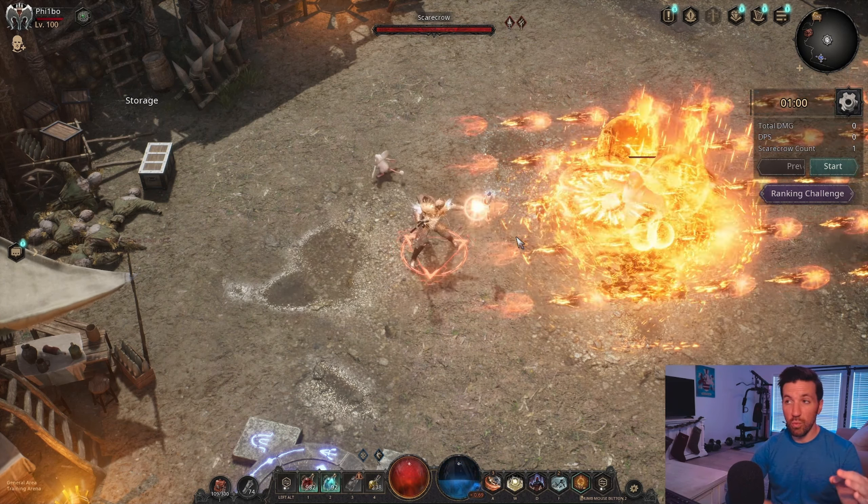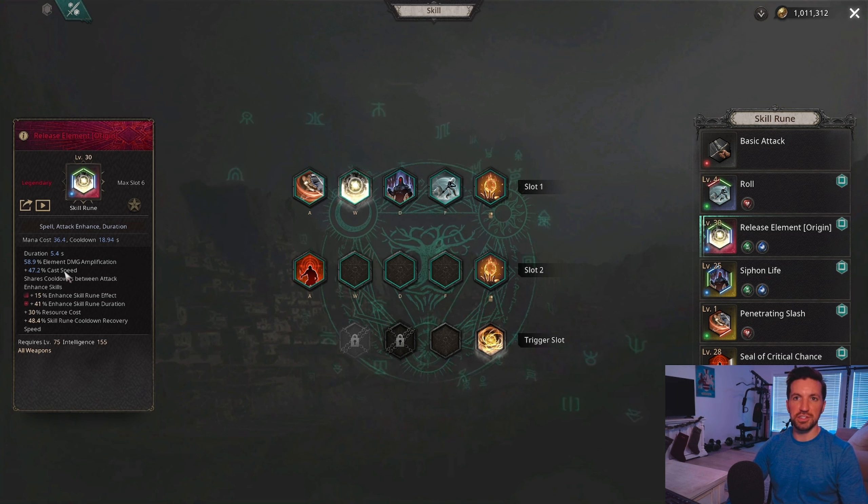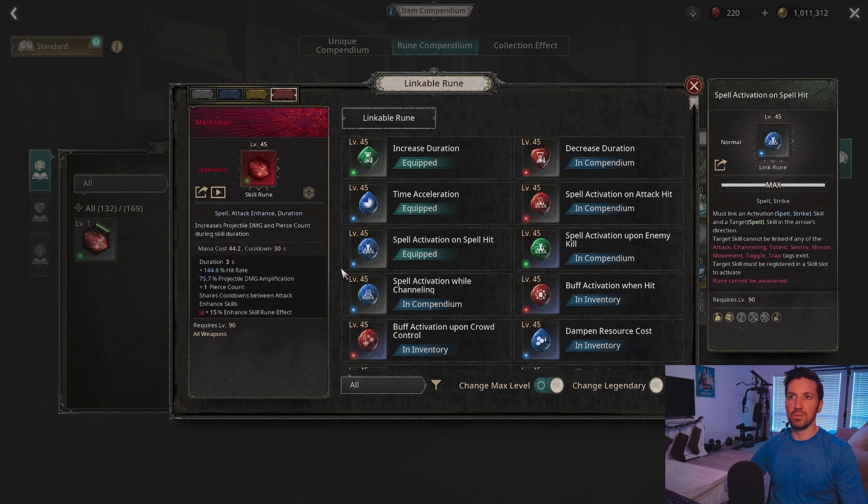For Attack Enhance we use Release Element to get a very large element damage amplification and cast speed boost. If you are at the attack speed cap, use Marksman instead because it provides a plus one pierce count and hit rate. If you are not cast speed capped, Release Element is better, but keep the pierce count from Marksman in mind as it will be important later.